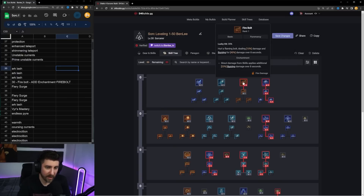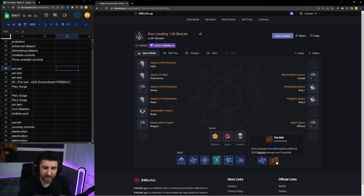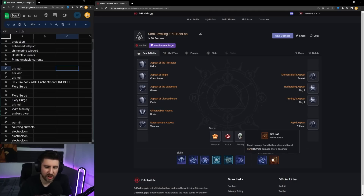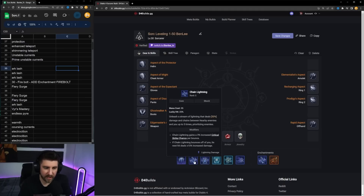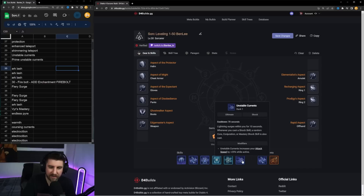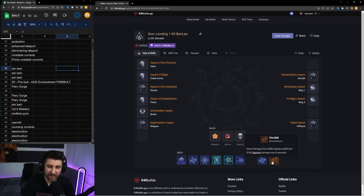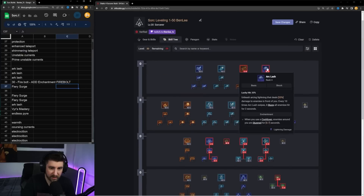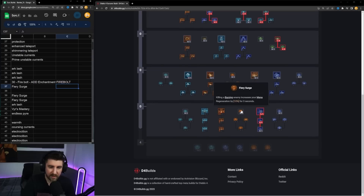From there we come back up to put three points into Arc Lash, and then at level 30 we take the Firebolt enchantment. I've gone back and forth on this in theory-crafting sessions, but there are too many strong passives that proc or work around burning. Firebolt's direct damage from skills applies burning — Arc Lash applies burning, Chain Lightning applies burning, Teleport damage on arrival applies burning, and Unstable Currents applies burning. We don't really care about the damage it does; we just want everything to be burning.